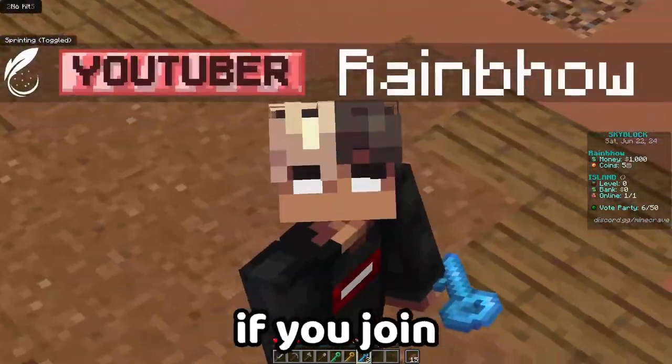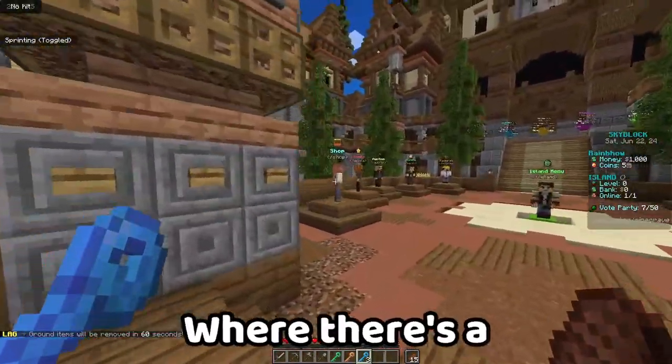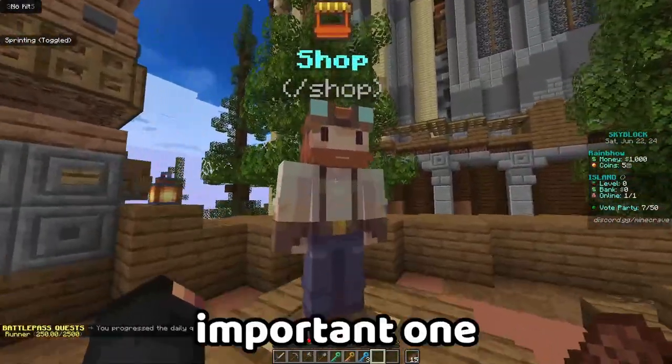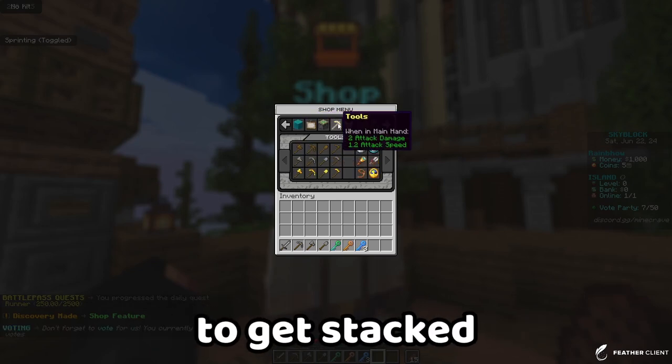Since it's just released, if you join you can be one of the OGs. As soon as you spawn in, if you go down there's a bunch of NPCs, and these are basically all the NPCs you're going to need for your journey. Arguably the most important one is the shop, as it gives you so many different items which you can use to get stacked.